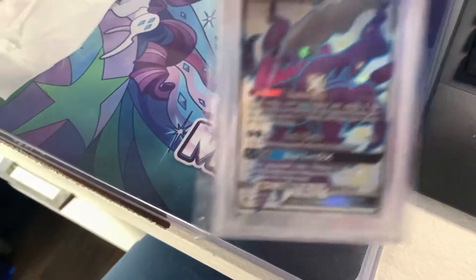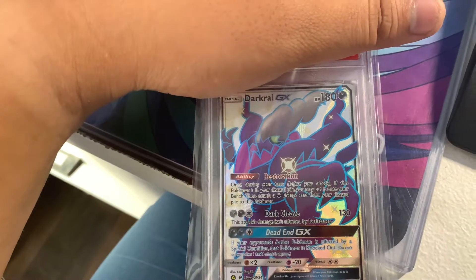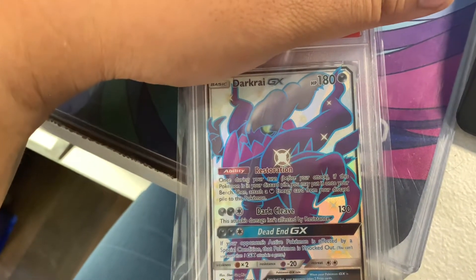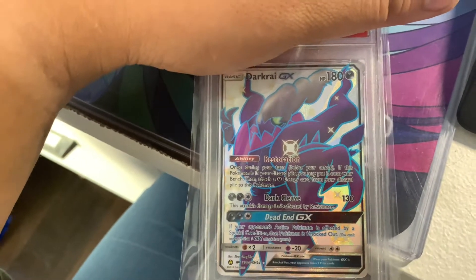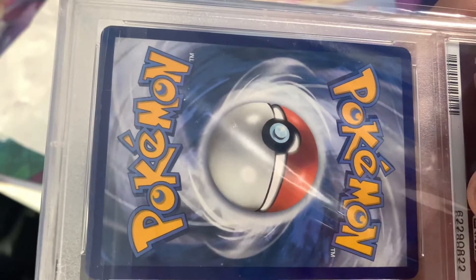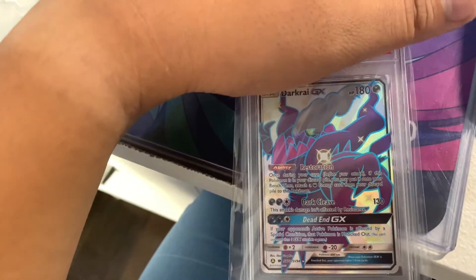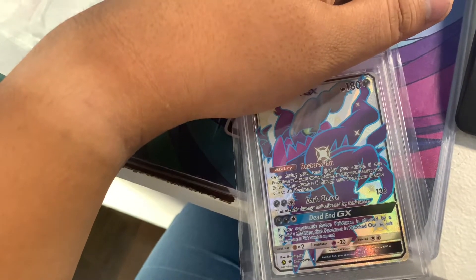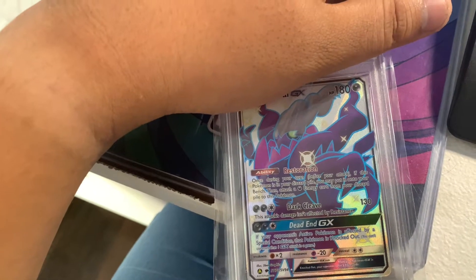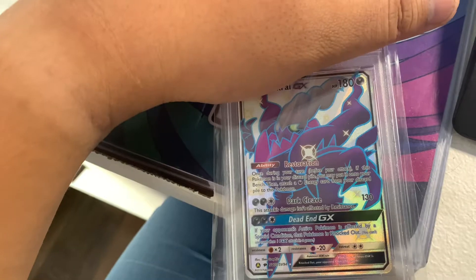Next we have the Dark Riot GX, also from Hidden Fates. This card I was able to pull, and I decided to go ahead and submit it to PSA just to give it a shot and see what it's like. Let's look at the back of the card — back of the card looks pretty centered, I don't see any scratches or ding marks. With the shiny cards and the shiny vault, it's kind of hard to tell if the card is off-centered or not, because usually with the regular cards you could tell, but with the shiny vault it's a little difficult.